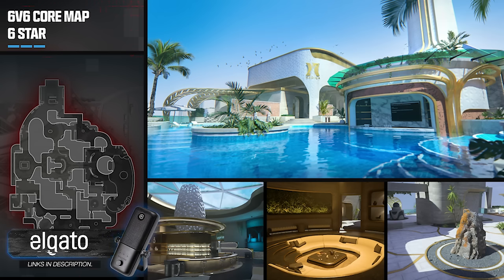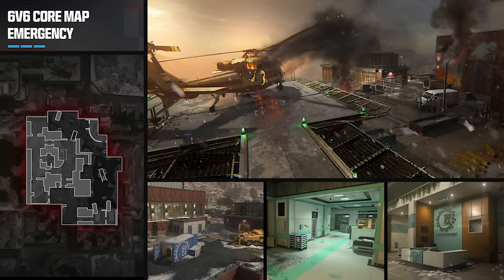The second map we're getting at launch is called Emergency, a small map set in an Arizonian medical facility nestled on the summit of a remote mountain range. The area is a scene of a major conflagration with black smoke billowing from the valley below. The map flows through an exterior forecourt, interior reception lobby, and a medical laboratory, offering longer sightline opportunities both on the ground and atop parked vehicles.